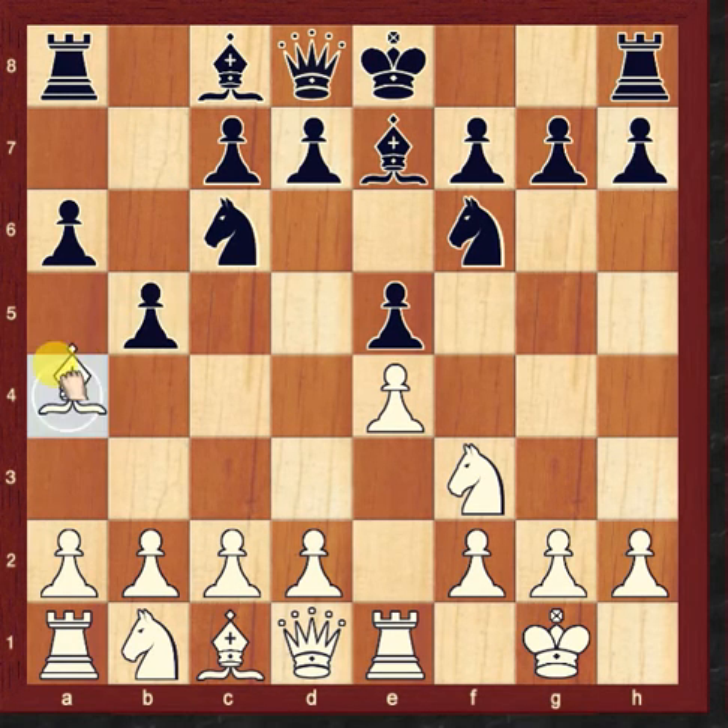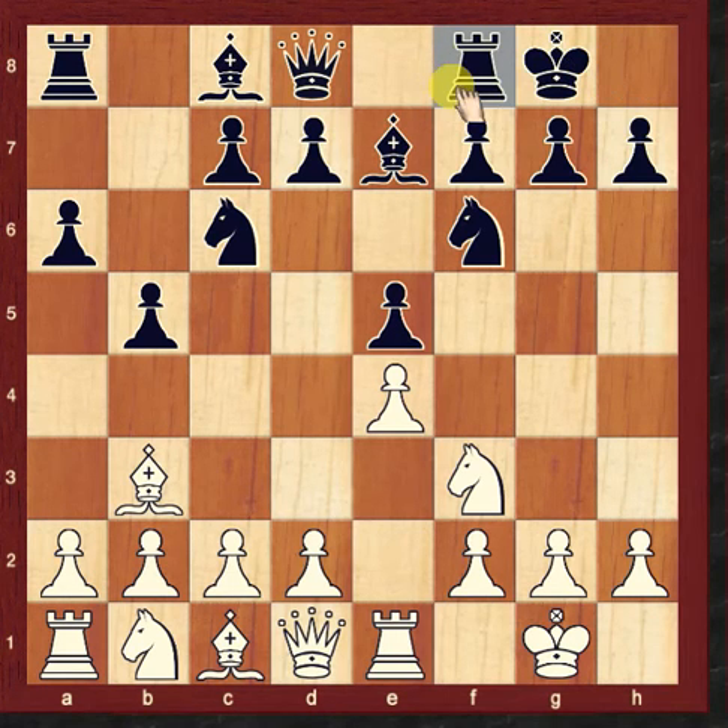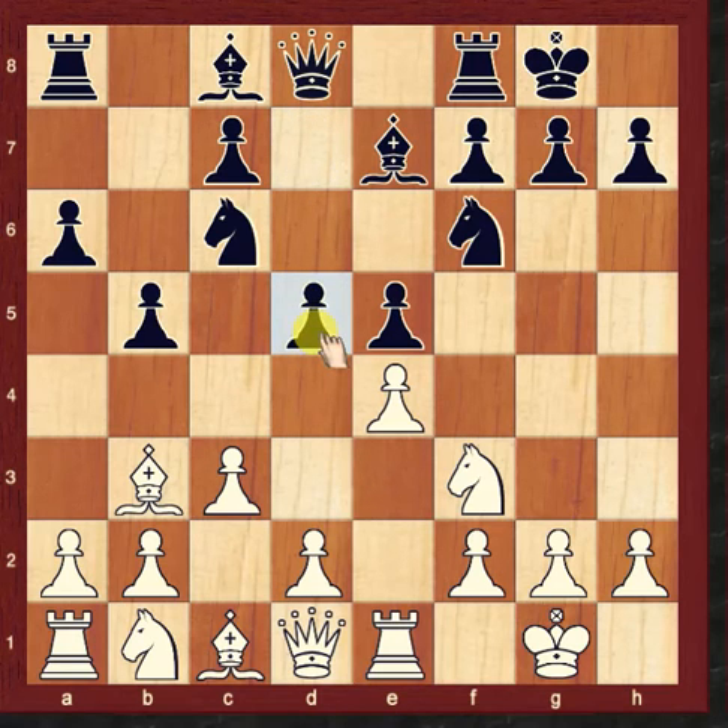b5 attacks the Bishop. Bishop to b3 — only move. Now Black makes castle and c3. Note: this is the important move for White. c3 means White wants to accept the Marshall Attack. Now, how to hit the Marshall Attack? Black plays immediately d5 — pawn sacrifice on e4.